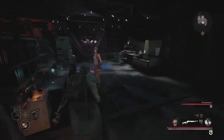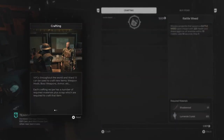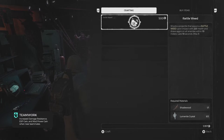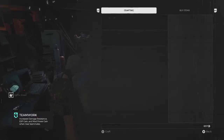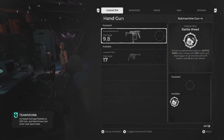You can't see him at the same time. This lady hates us, man. No, she don't like us one bit. Rattle Weed — shoots a projectile that spawns a Rattle Weed upon impact with 225 health, and draws aggro on all enemies within 10 meters. So I can craft this thing. Rattle Weed, cool. I got another mod for the submachine gun.